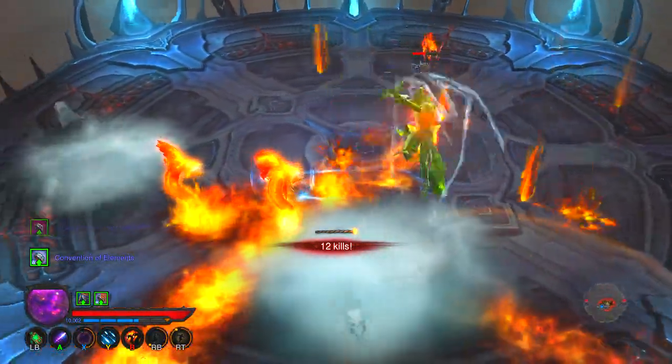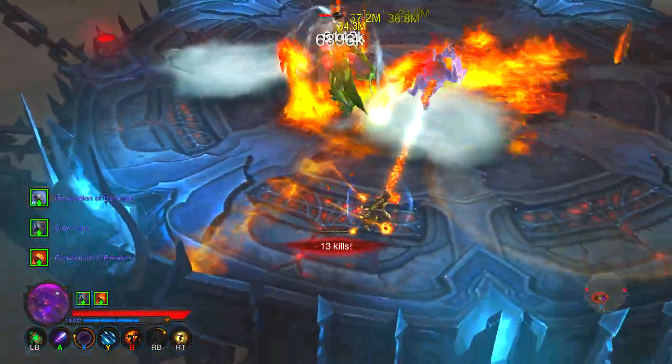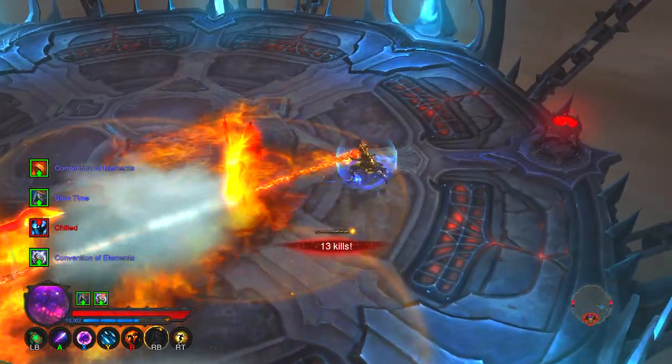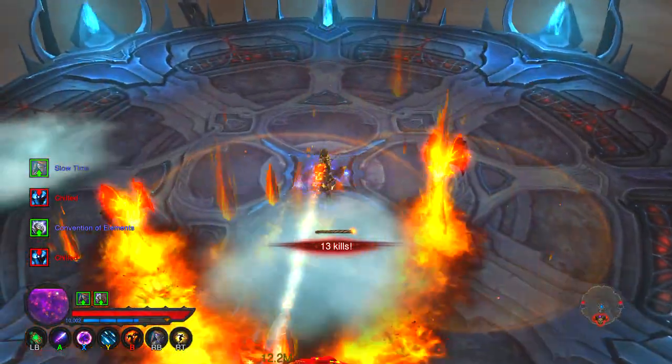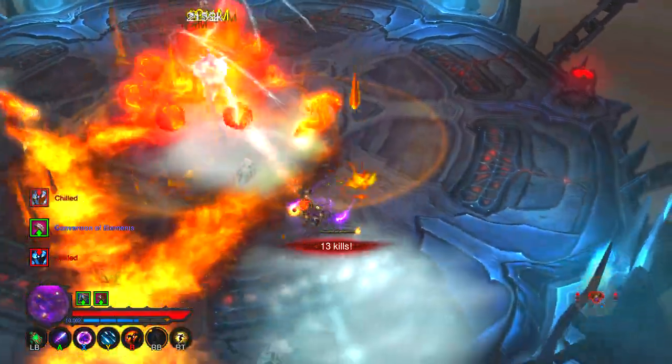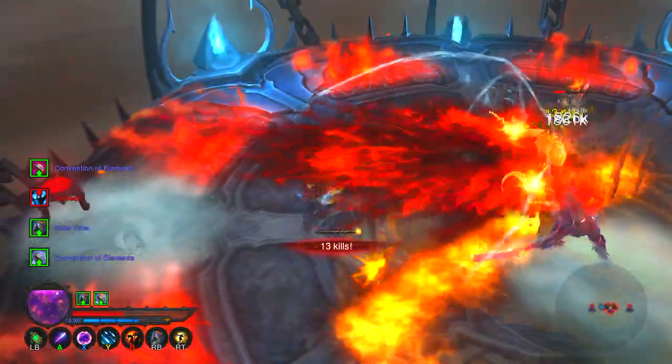There's also an ability on my wizard where if I take too much damage from an enemy in one single hit, it's going to replenish my teleport right away. So with that, I can just teleport out of danger immediately if I'm taking too much damage from one big hit from the boss.